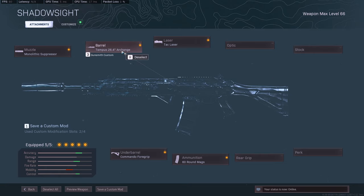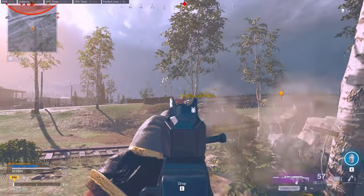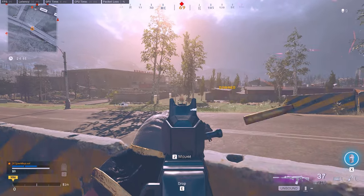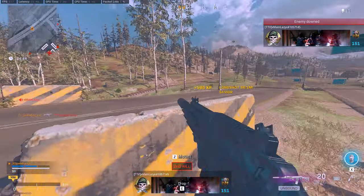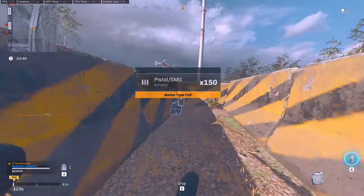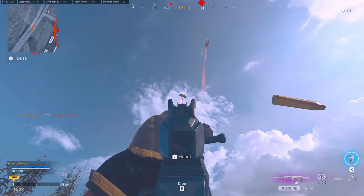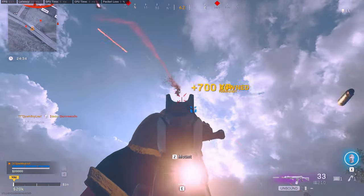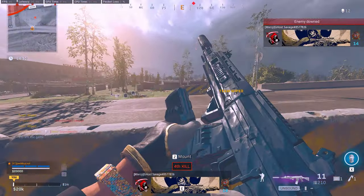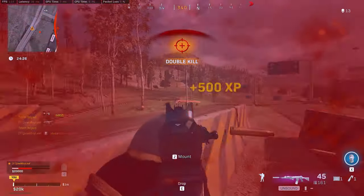You can also switch the Archangel to the Nexus barrel — it's kind of like the M4 where you run the Corvus instead of the M16 barrel, because it gives you a little more ADS speed but you lose a little recoil. The recoil is not that bad on this, but I would recommend running the Archangel. Give the Grau a try — it's freaking bad boy. And I love the Grau. I even got obsidian on this bad boy.